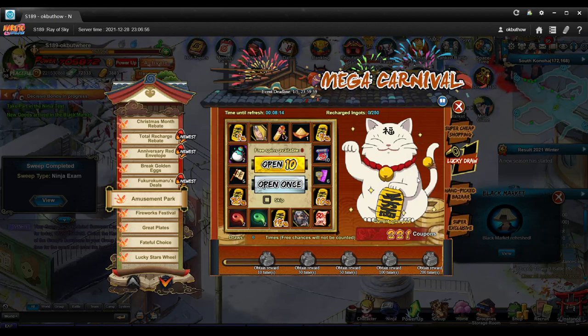I'm planning to do Lucky Snatch in combination with this, which should get about 50,000 coupons. This is my 189 account. In week 1, I spent on my 181. I decided to spend on my 189 because I'm getting Jiraiya on this account. We've got to move this quickly.